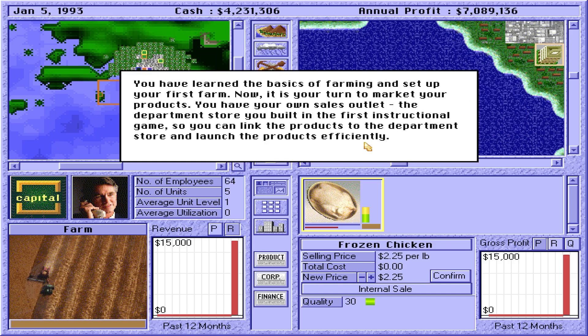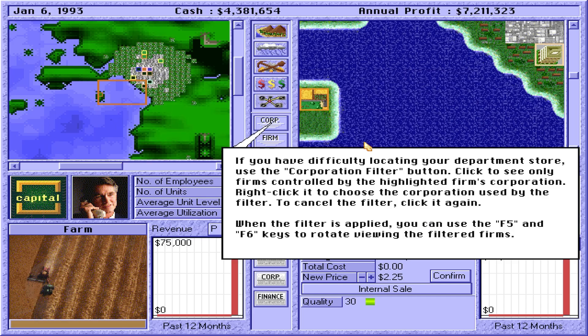You have learned the basics of farming and set up your first farm. Now it is your turn to market your products. You have your own sales outlet — the department store you built in the first instructional game — so you can link the products to the department store and launch the products efficiently. If you have difficulty locating your department store, use the Corporation Filter button. Click to see only firms controlled by the highlighted corporation. Right-click it to choose the corporation used by the filter. You can use the F5 and F6 keys to rotate viewing the filtered firms.